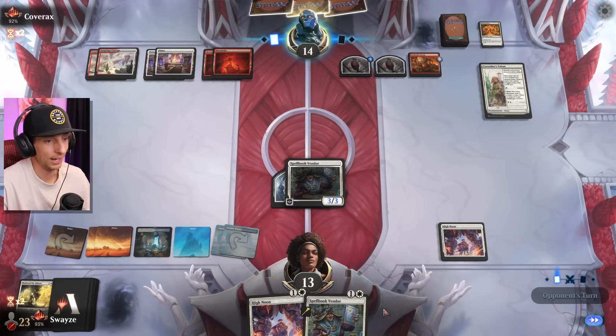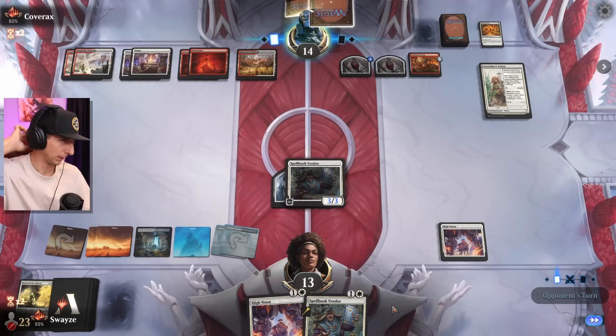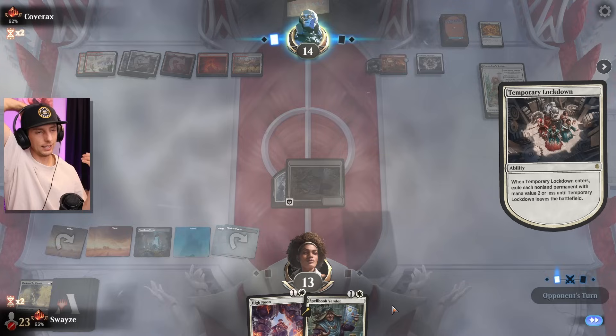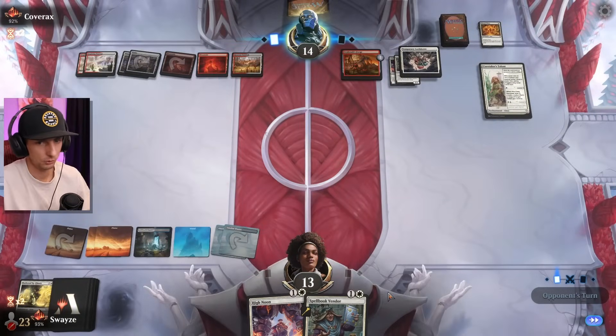Now High Noon is going to be hurting us more than it is them because I have to reload here and I don't have the ability to do so unless I can use High Noon's ability to blow something up, but I don't have red in the deck. I did consider running it at one point — just like one to fetch with Fabled Passage — but they take the High Noon so that's fine.